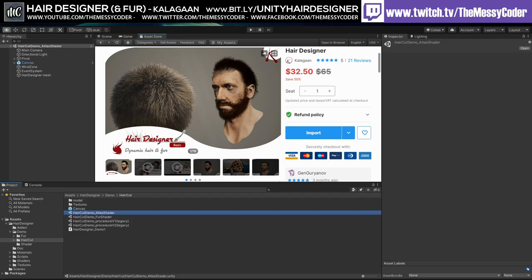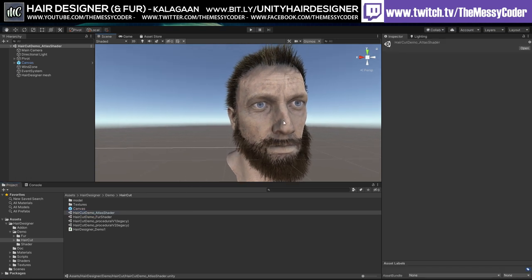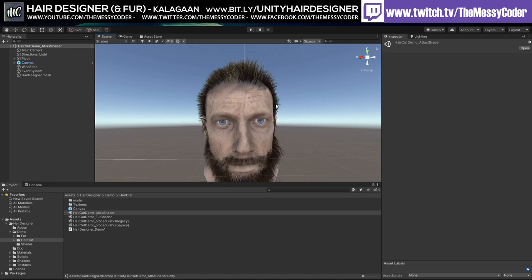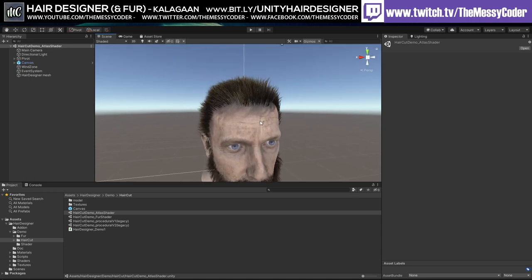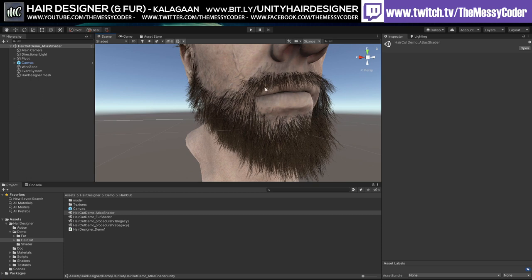Hello my beautiful badges! Playing about with Calagan's Hair Designer, which is currently in what I'm going to call a cyber week sale - 50% off, normally $65. We're going to go into the scene - you can see the haircut demo atlas. You can also get this working on HDRP as well as the built-in pipeline, but I'm using built-in for now. Look at this little fella - looks lovely, doesn't it?